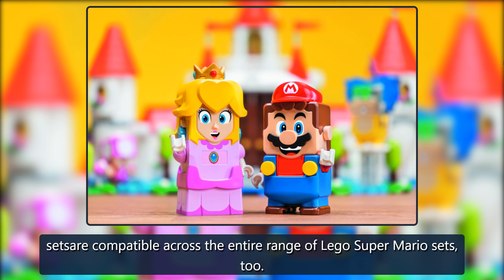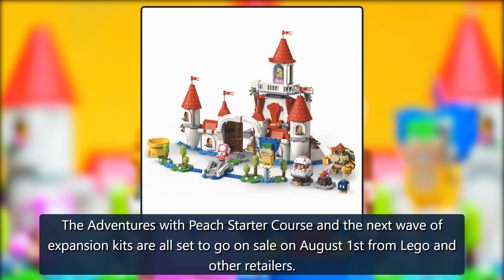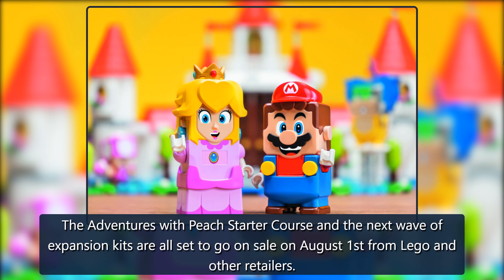All the new sets are compatible across the entire range of LEGO Super Mario sets. The Adventures with Peach Starter course and the next wave of expansion kits are all set to go on sale on August 1st from LEGO and other retailers.